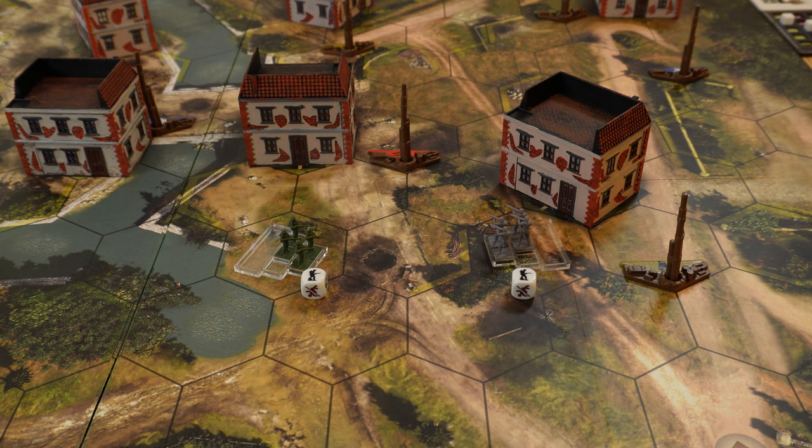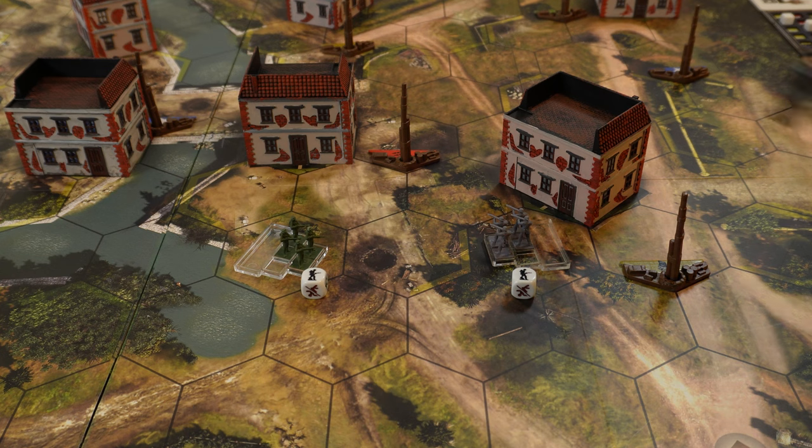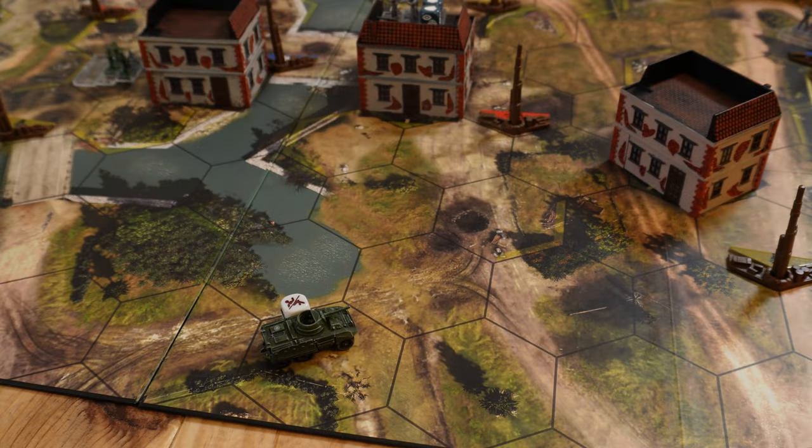In Company of Heroes damage happens simultaneously — even if you destroy a unit, it still applies its damage. We check the defense matrix: both units are green, making them totally vulnerable to anti-infantry damage. Both units take damage and their health is reduced by one, symbolized by removing one infantry figure from each plastic tray. For vehicles, we either add a damage cube next to the vehicle or use a cube to track remaining health.